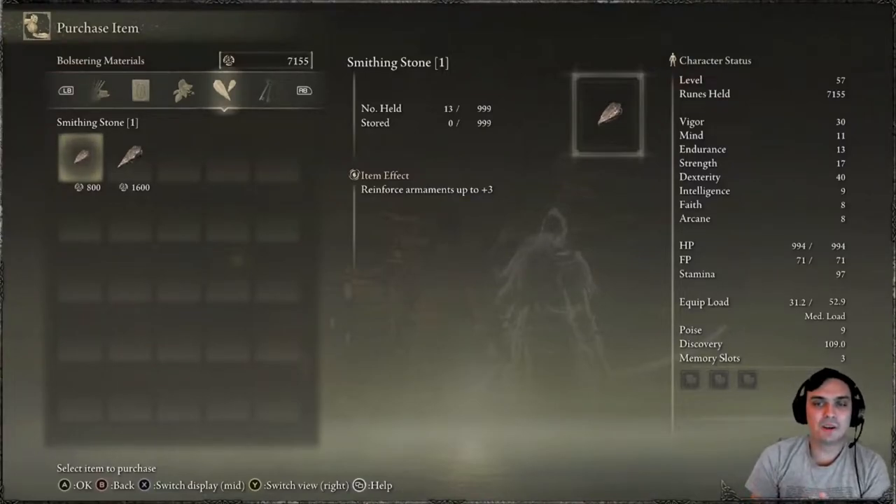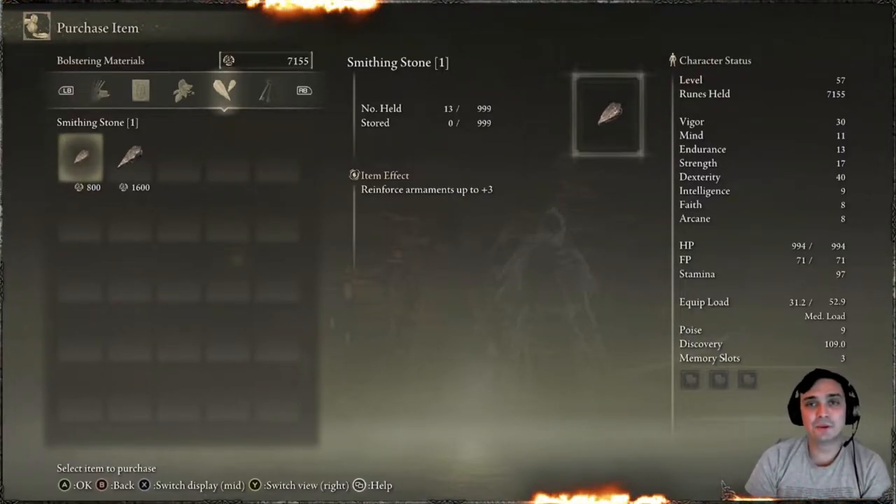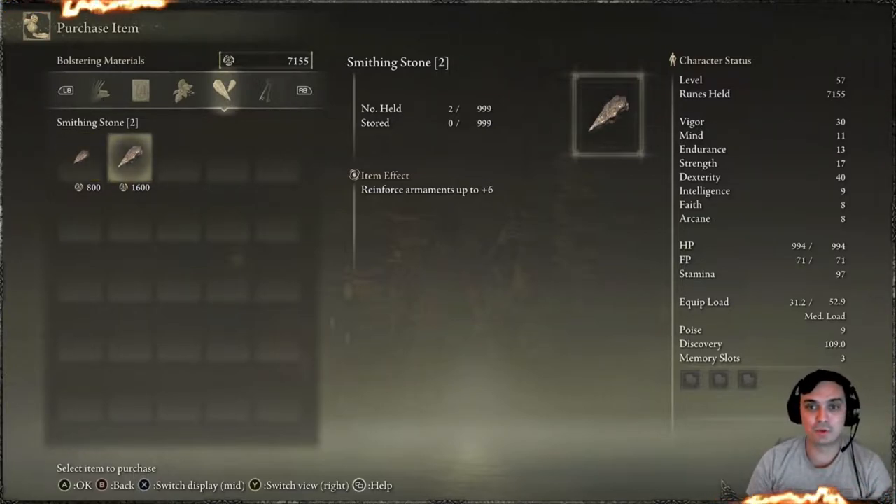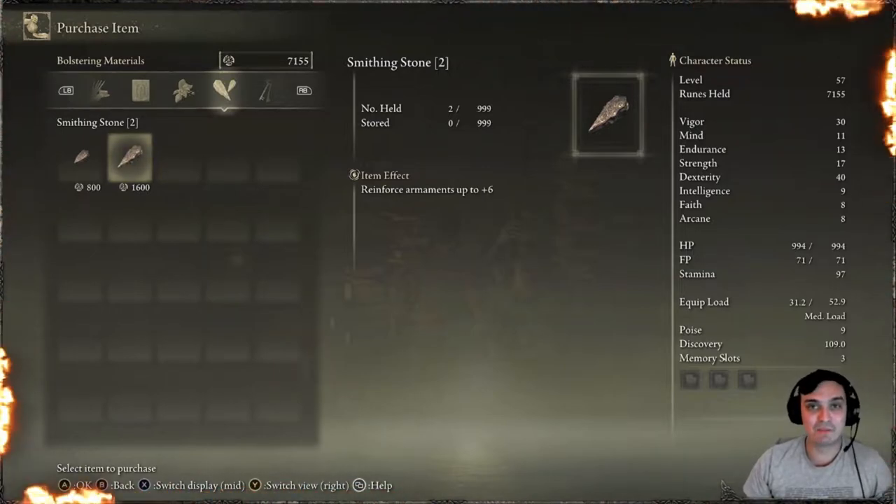Hey, what's up Z Clan and everybody else, hope you're doing good. Welcome to my quick Elden Ring guide video. In this video I'd like to show you how you can unlock Smithing Stone level 1 and Smithing Stone level 2 for purchase — basically unlimited, as long as you have the runes to buy them.